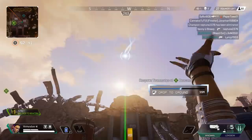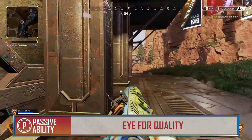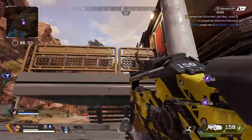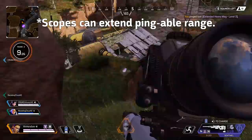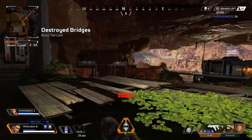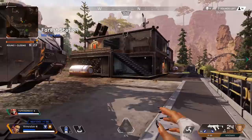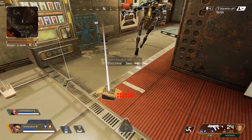Loba's tactical allows her to cover a lot of ground fairly quickly, but she probably needs somewhere to go — and that's where her passive comes in: Eye for Quality, which allows Loba to see where purple and gold items are through walls and even ping them if she's within about 15 to 20 meters. You have to be fairly close to ping stuff through walls, but it's still pretty cool. At a glance knowing where purple and gold stuff is is most helpful when outrunning the zone, quickly identifying which bins to open. It's a huge time saver instead of sifting through buildings looking for the good stuff.